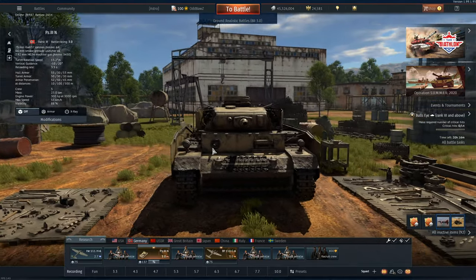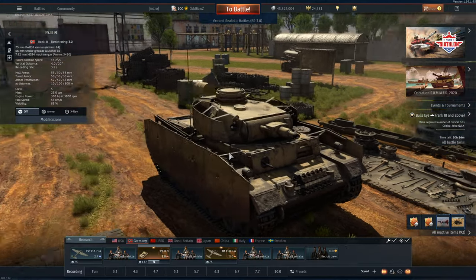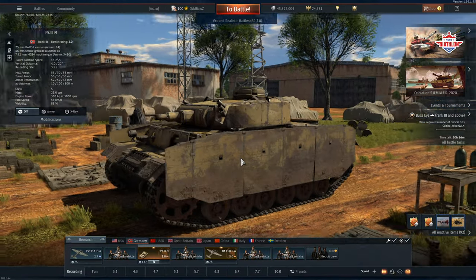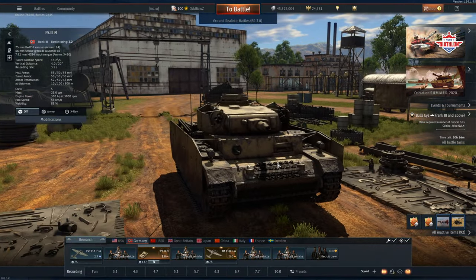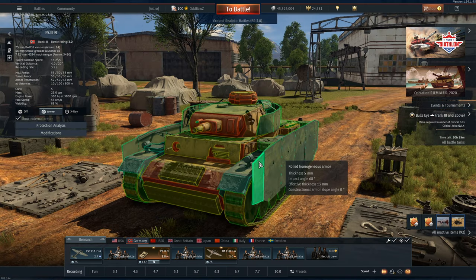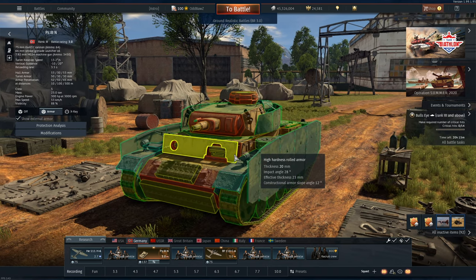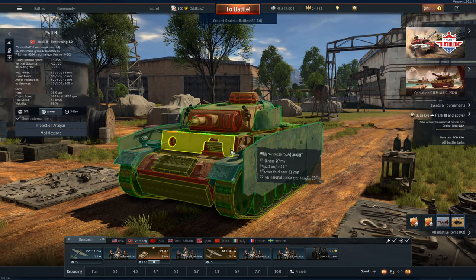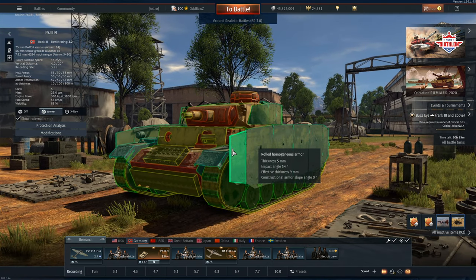Not only is this thing's little gun very destructive, it has great mobility as well. It gets around the battlefield with no problems. It traverses the hull really well, and that's something we're going to need with only 13.2 degrees a second turret rotation speed. Check out our hull armour — we've got a spaced piece of armour, 20mm there and a thick 50mm here. Whenever we angle this tank, it is a near-impossible kill through the hull.